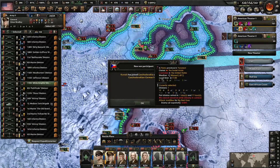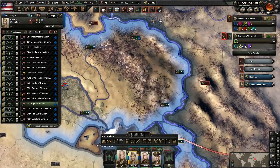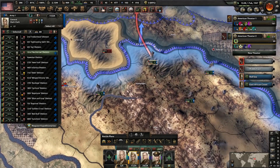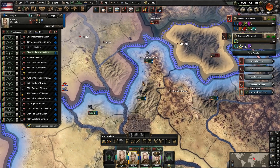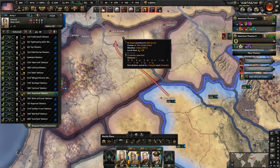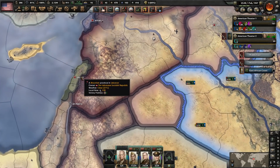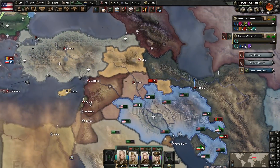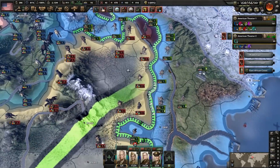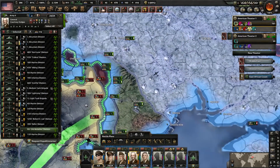Once those guys are cut off, we're going to attack them now. Kuwait has joined into the war — I don't think they had any divisions, so it's probably not going to help us out much. These guys are going towards that port. Almost have their capital, which I'm hoping will result in their capitulation, but might need a little bit more territory. Let's go and get Mosul — that might be enough to force their capitulation. This army here is making fantastic progress, much quicker than I was expecting honestly.